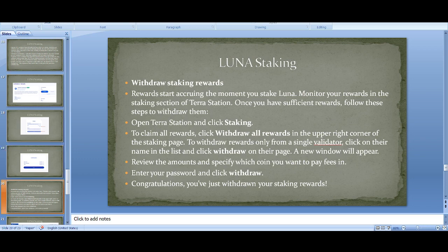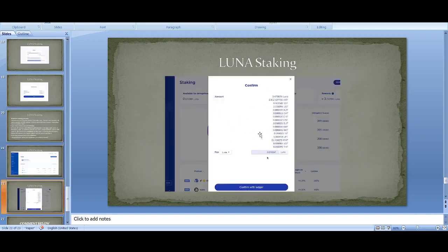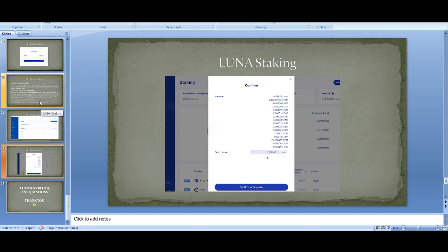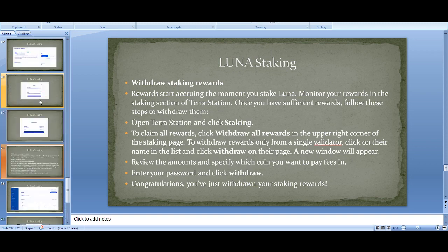Regarding withdrawing your staking rewards: rewards start accruing the moment you stake. To withdraw, go into staking, select 'Withdraw all rewards', review the amount, specify which coins you want to pay fees in, enter your password, and click Withdraw. You can also confirm with a Ledger. There's also the 21-day unbonding period that still applies to Terra 2.0, so keep that in mind.